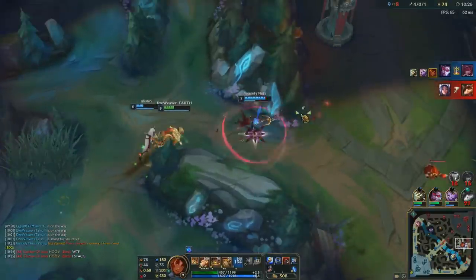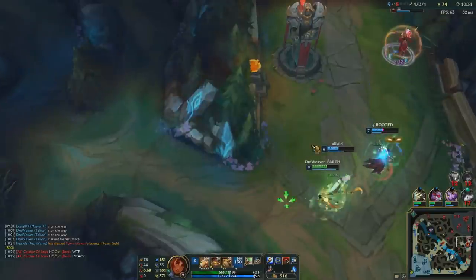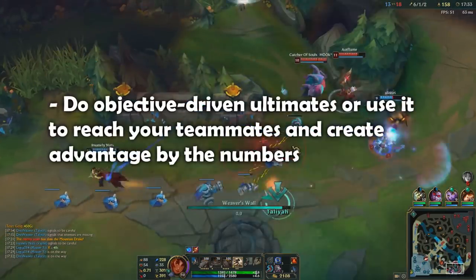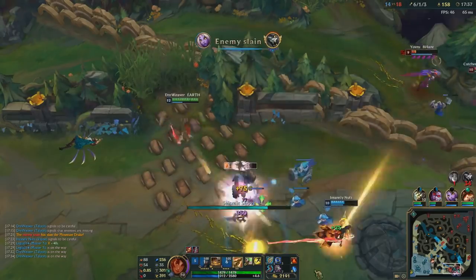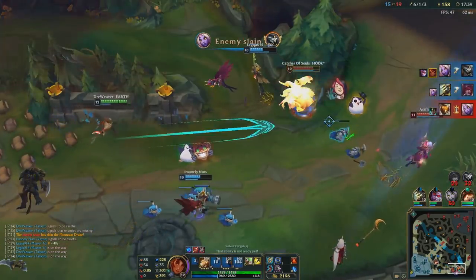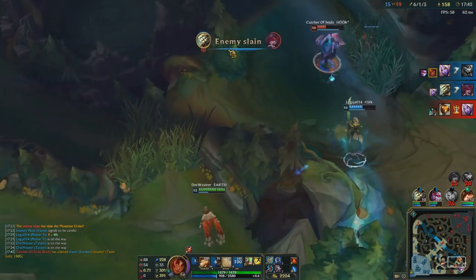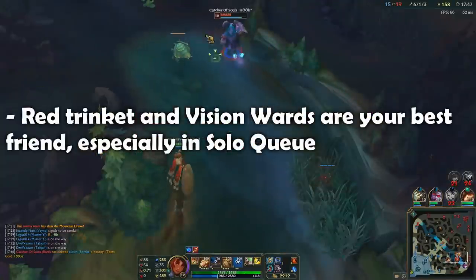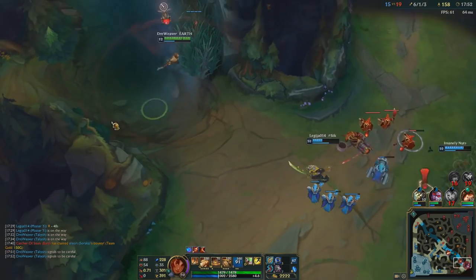Worst cases are when you gank and get yourself and your team killed. Try to reach some form of advantage by creating pressure on side lanes and going for infernal drakes and towers. Especially in lower elos, the enemy mid laner won't always follow and the enemy bot lane won't always expect you. Get a vision ward and create a path towards bot by placing the ward in the river bush. Switch to red trinket at level 9 and buy a vision ward every time yours is down.